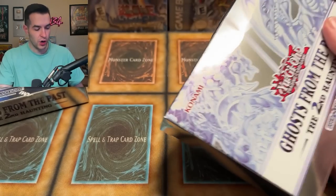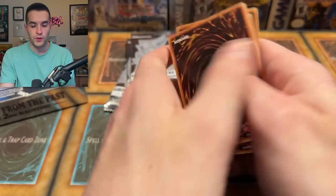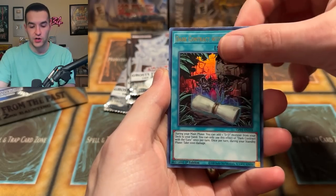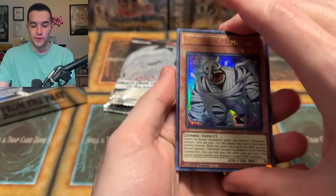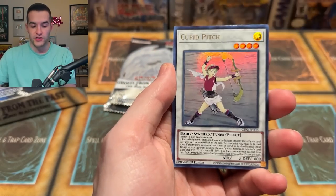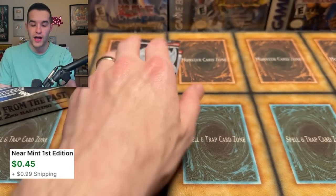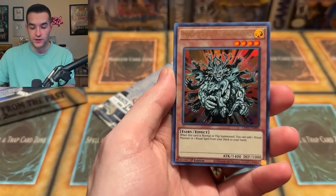Four packs of Ghost from the Past 2 — you gotta believe. We got Yang Zing, Tenyi, Dark Contract, Mystical Sand, Ghost Drink Mummy, Vision Hero, Cupid Pitch, Box of Friends. Then we have an R.I.P. — it was not a great hit but it is an R.I.P. for the value. We also pulled Manju, Vampire, Altergeist, Chaos Graver. Still looking for our first Ghost Rare — still searching, nowhere to be found.